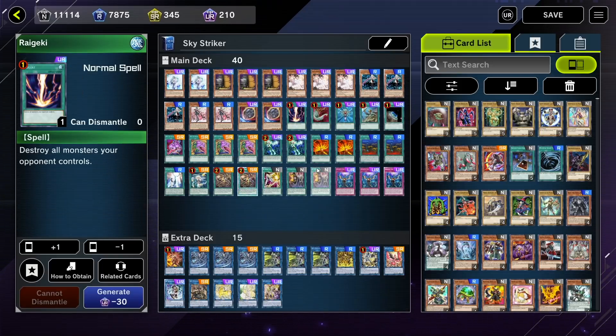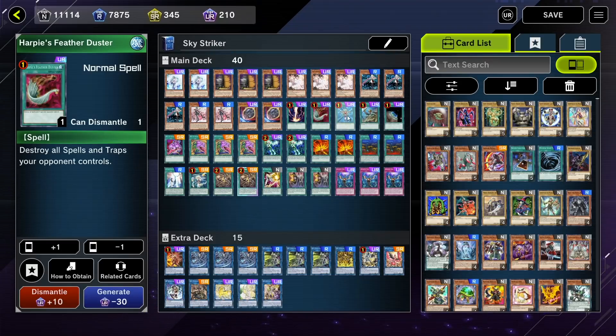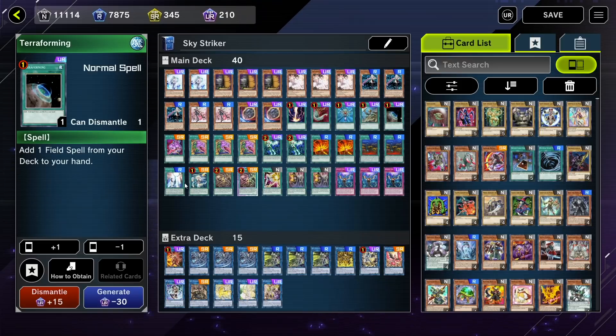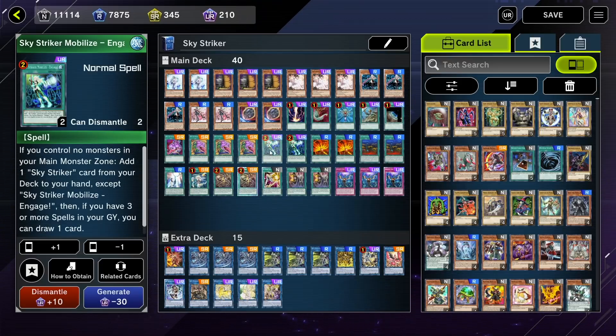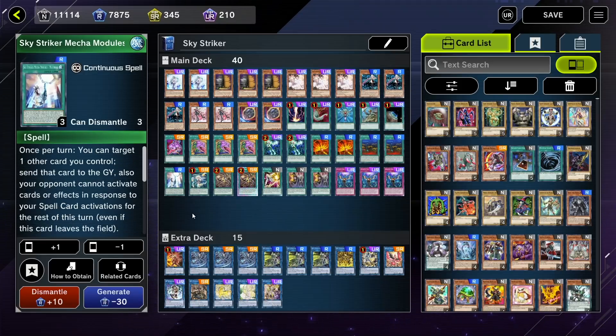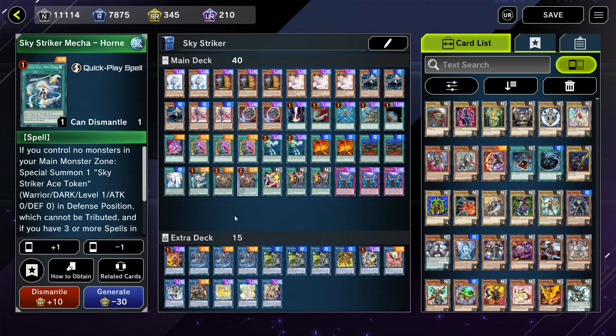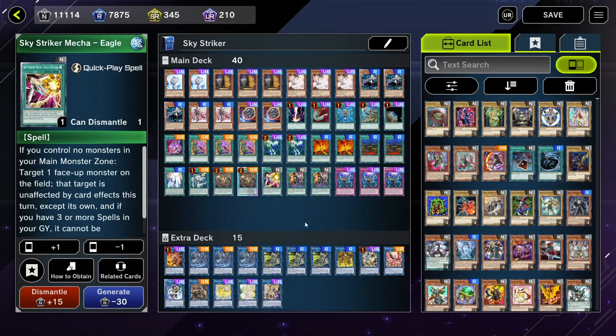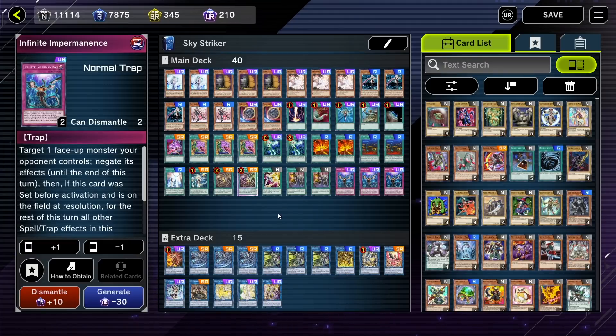For spells, we're going to have Raigeki, Harpies Featherduster, Monster Reborn, Reinforcement of the Army, Terraforming, one Pot of Avarice, three Pot of Desires, two Engage, two Afterburner, two Area Zero, one Multi-Role, one Hornets, two Widow Anchor, one Eagle Booster, two Shark Cannon, and then finally in traps, we have three Infinite Impermanences.